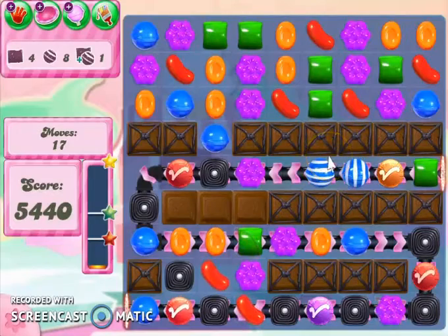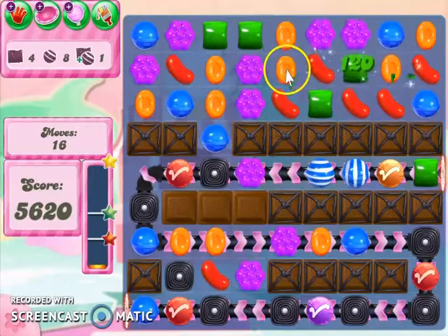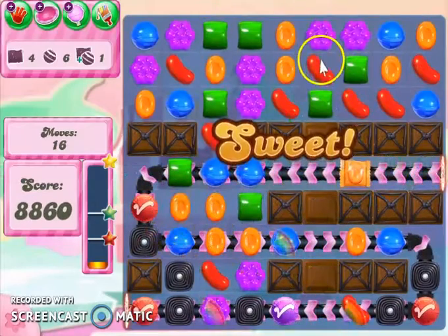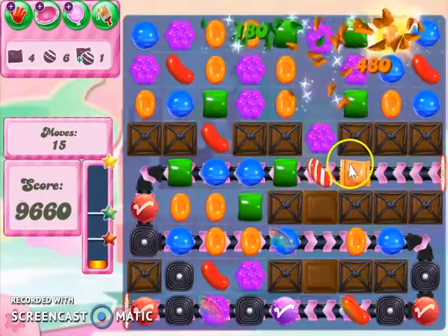I want to keep that. I want to see if I can match orange here on this board. Look at this — I can make a wrapped. Well, that didn't really work for me, and that was a wrapped candy.